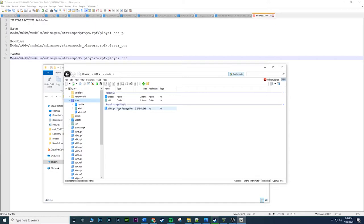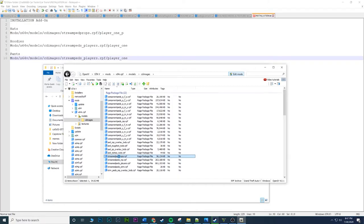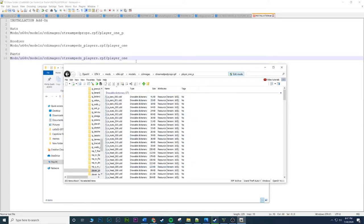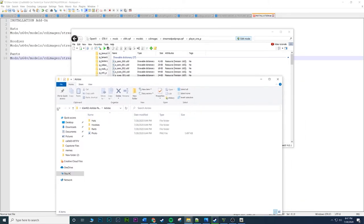Go to Mods, then x64v, then models, then cd_images. Here we have a couple more folders — you want to go down to streamed_head_props.rpf, which should be towards the bottom. Make sure you don't click 'streamed_pads_mp_players' — there are a couple that look similar, so make sure it says 'props' at the end. Click on streamed_head_props, then go to one more folder — player_one, which should be at the very bottom. Player one is Franklin in GTA terms.